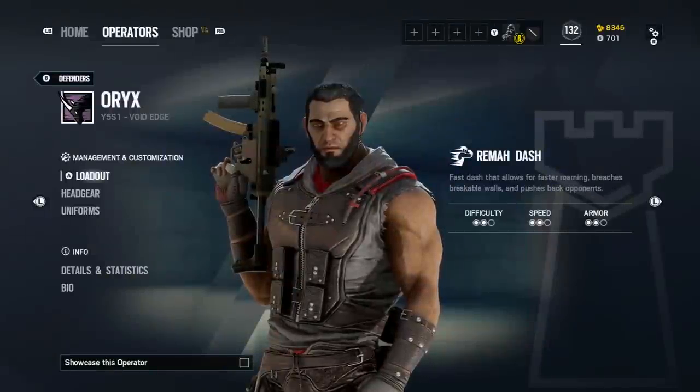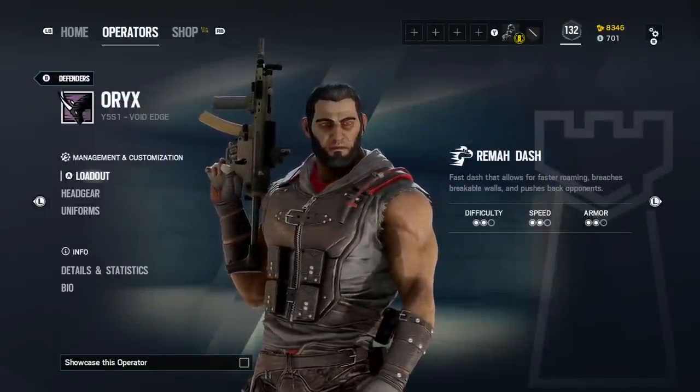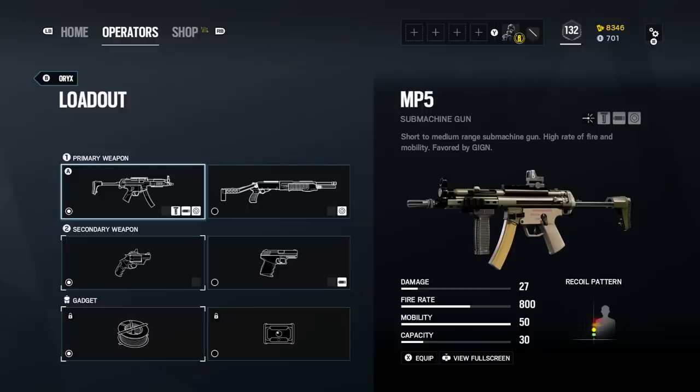New to this season's roster is Defensive Operator Oryx. He's a 2-speed, 2-armor character, purpose-built for roaming. Let's start by taking a look at his loadout.